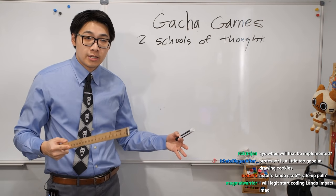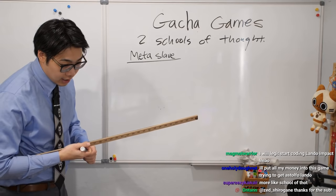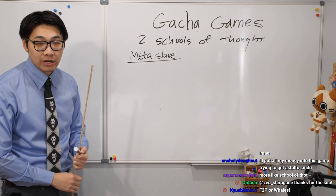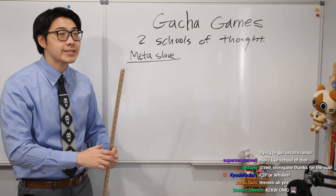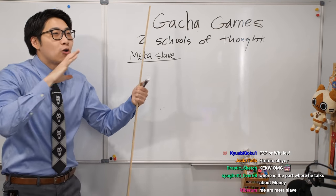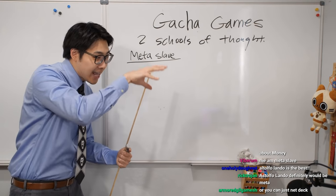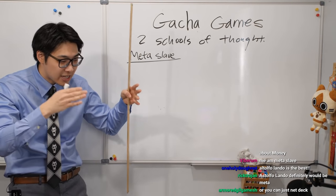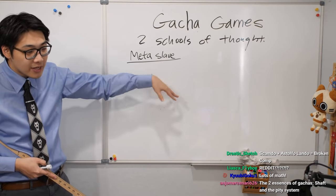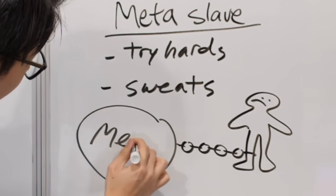There are two schools of thought when it comes to gacha game players. The first is the Meta Slave — simply put, a slave to the Meta. The Meta being what is the best character, the strongest, the statistically optimal team composition. A Meta Slave is bogged down by countless YouTube tutorials — the game hasn't even come out yet and they're watching Korean version tutorials — and countless Reddit threads analyzing optimization. This school of thought only rolls if they think a character is strong enough. These are the tryhards, the sweats.